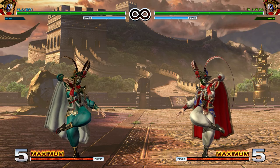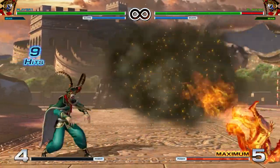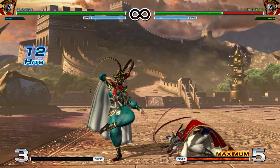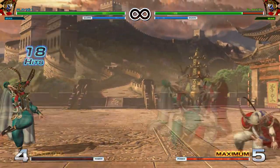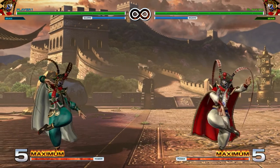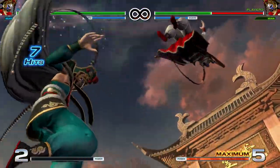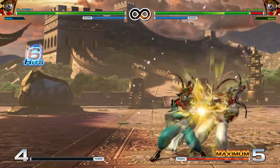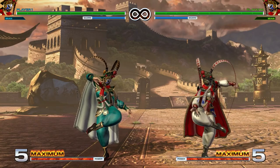Let's go over her supers very quickly. She has a quarter circle forward then half circle back plus punch super, a quarter circle forward twice plus kick super, and a climax super using half circle back twice plus punch. If you're canceling a super into another, you probably go from the punch super into the kick super, canceling on the last hit during the fire breath. The same rules apply for the climax super if you want to cancel into that.